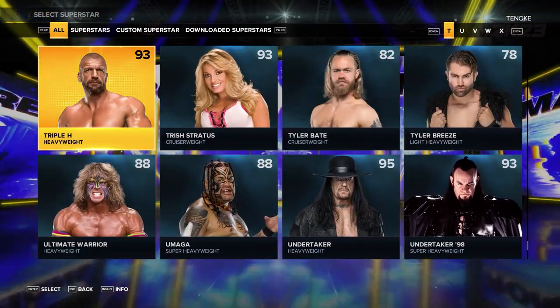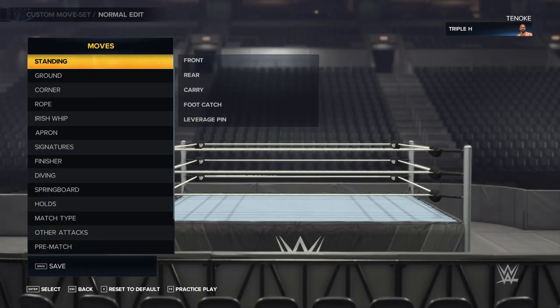In this case, we'll change Triple H's moveset. Go to Moves and scroll down to Finisher.